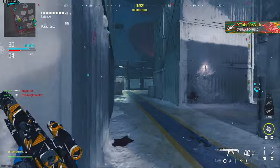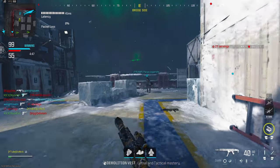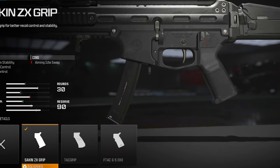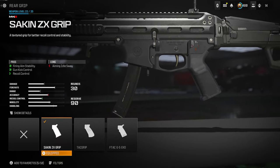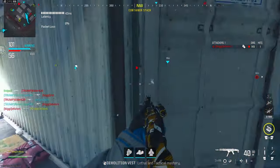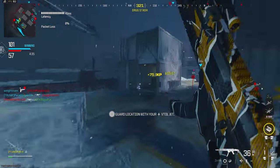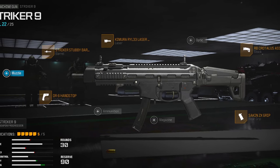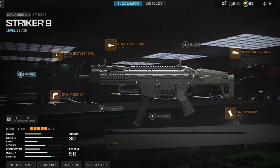For the final attachment on this class, we're going to add the Sakin ZX Grip. This one gives you 10% recoil gun kick control and 7% horizontal and vertical recoil control, which is really nice. This class is very fast — it's not the fastest SMG, but it's actually really good. The recoil it does have is a little more horizontal than vertical, so vertical is super easy to control, but it does go left and right a bit, which could be harder to control for some people.